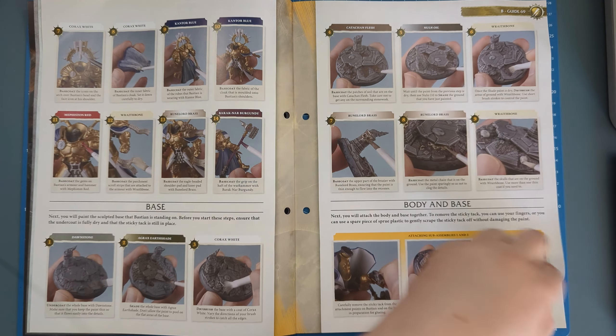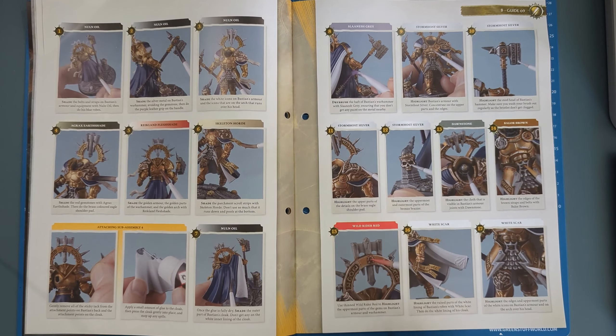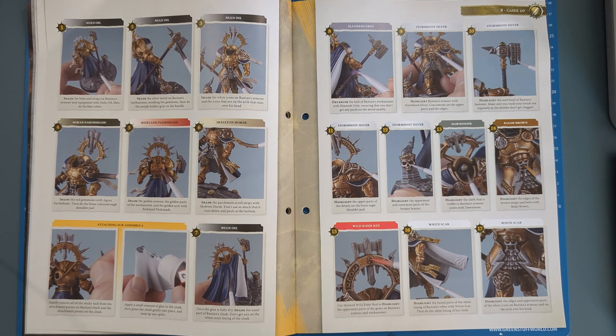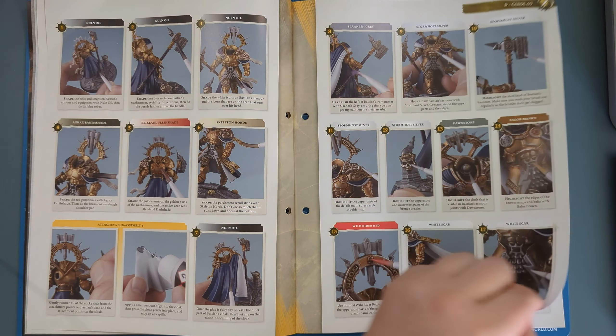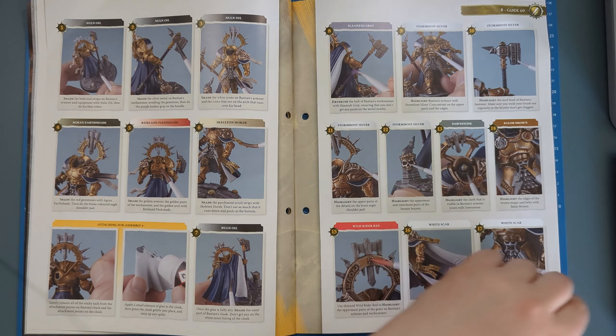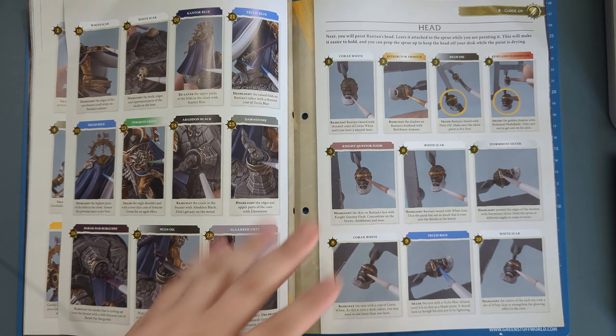Attach it all once you're done and happy days. He's got a couple of little gems so make sure you've got a very nicely tipped brush — if your brush is looking a bit knackered, get yourself some new ones. You don't even have to buy the GW ones; buy them from ABC Brushes or Wayland Games or anyone like that and save yourself some money in the long run.